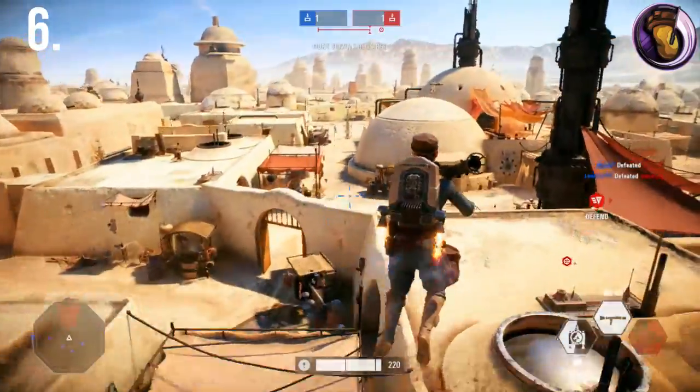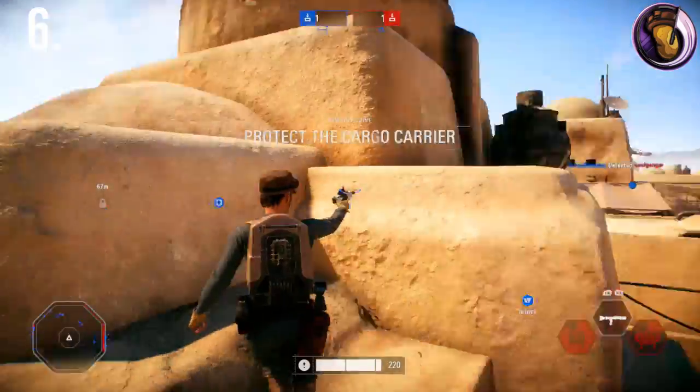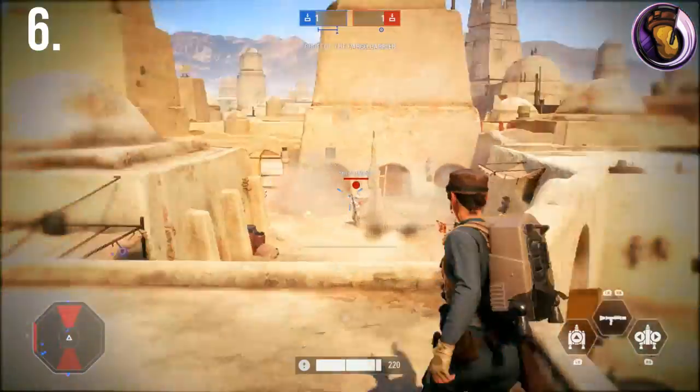Leading shots are essential in this game mode. The rocket launchers fly at quite a slow speed, so you're going to have to predict enemy movements in order to hit them at a distance. You'll simply learn this skill by playing the game mode.